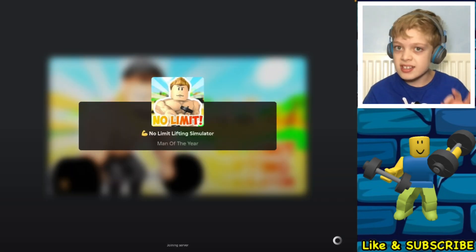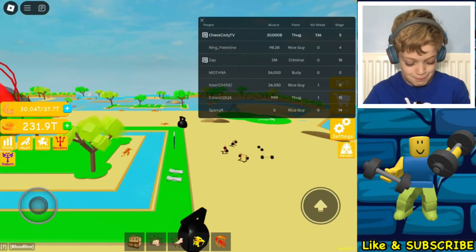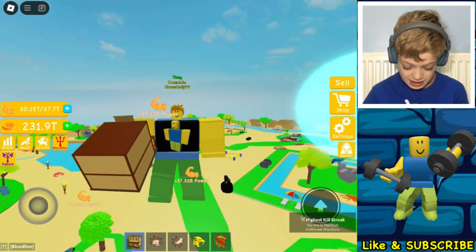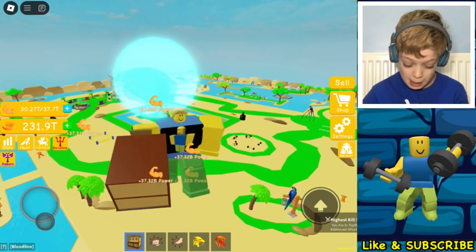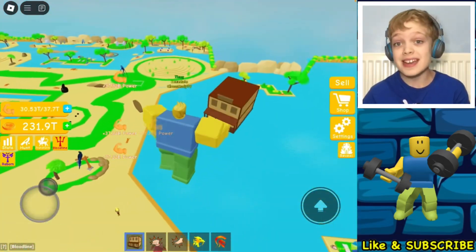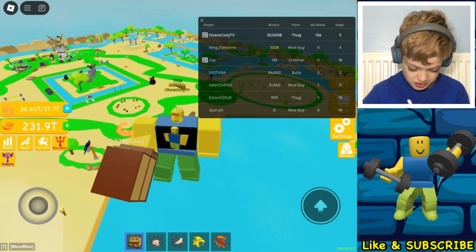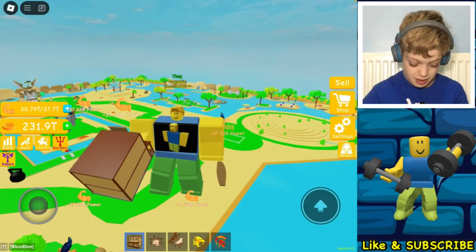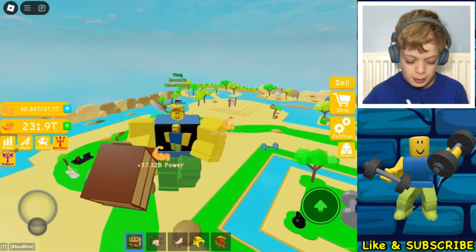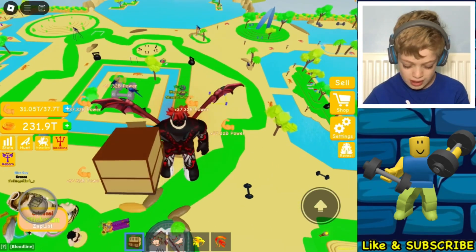It actually starts to get a bit harder here with all the game passes we have, and I went a bit over because we got a new transformation. We lift the house — I'm a thug now, I forgot about that. Don't mind me, I just killed everyone. I'm going to turn everyone else's weight off, just because. And if we sell, we'll have — oh wait, I'm going to be strong — we got the next transformation.